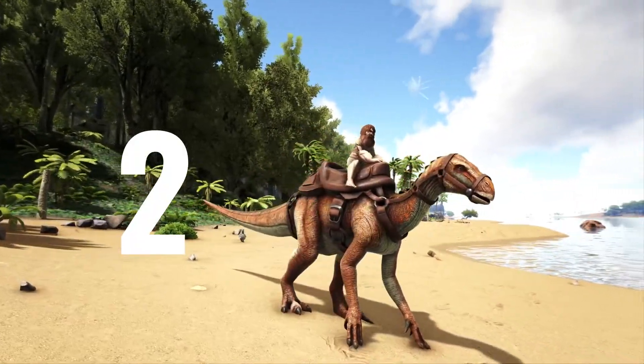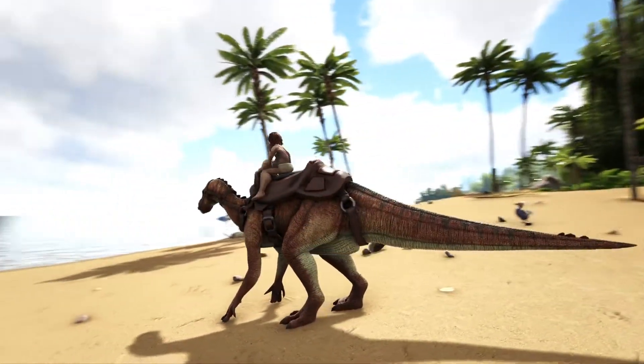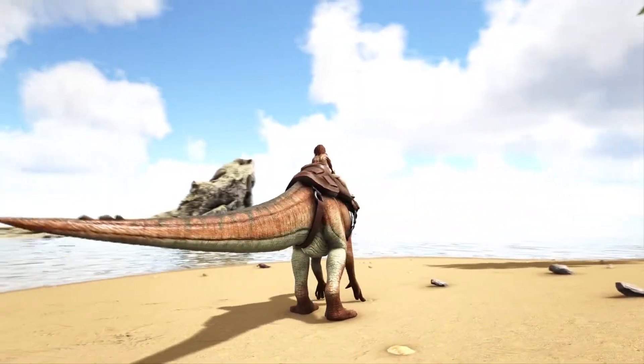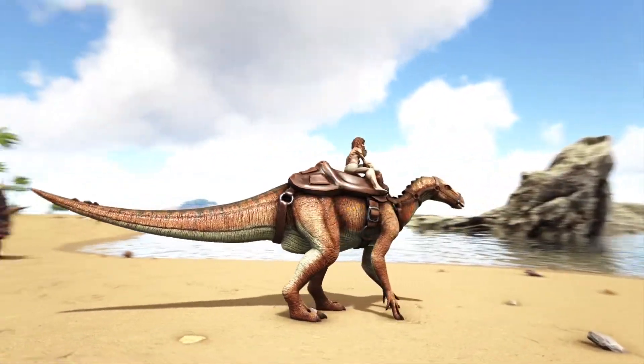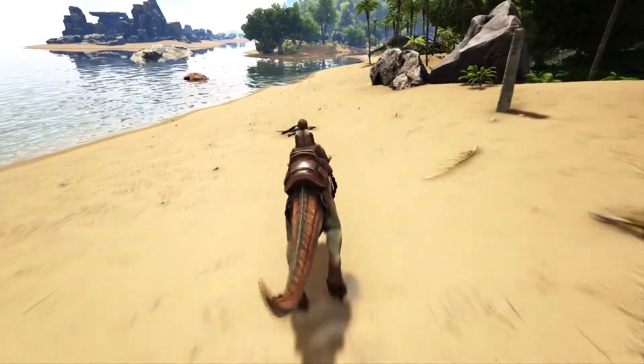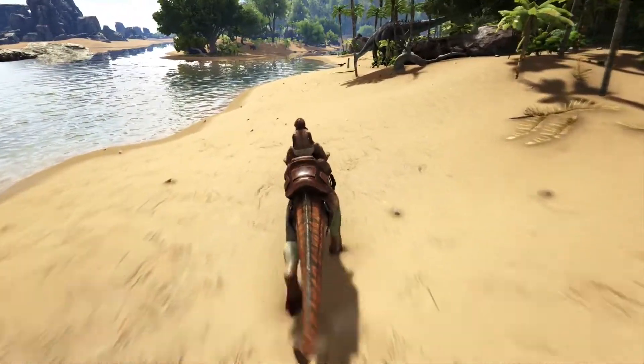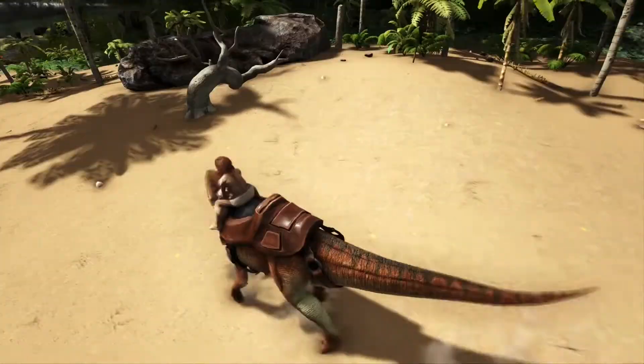For our second dino on the list, that is the Iguanodon. I personally love the Iguanodon, mainly because it is such a great exploring dino. It's very fast, very agile, which makes it great for getting away from creatures — raptors, rexes — pretty much anything you can outrun, especially if you level up the movement speed.